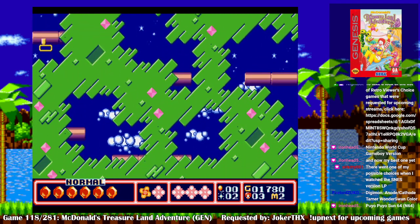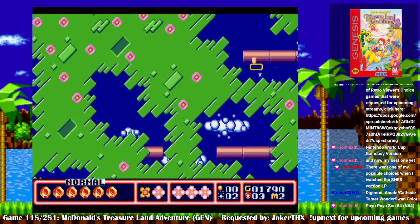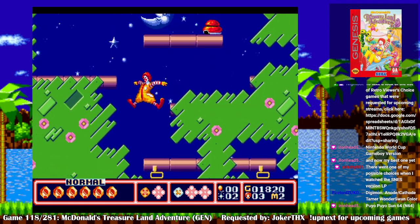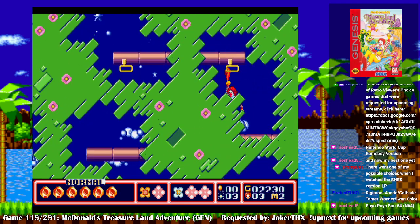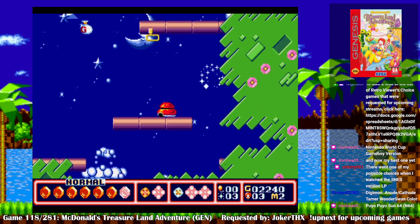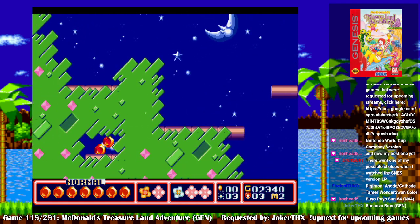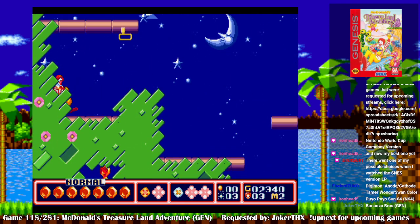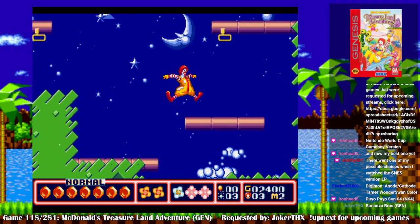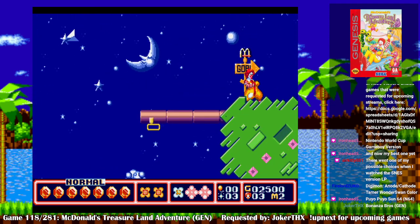Gotta check the foregrounds — there might be some collectibles there too. Oh, there we go. That should max out my magic. Nice, I got max health capacity. Let me know how everything looks and sounds so far. It shouldn't be as loud — it's still in green.